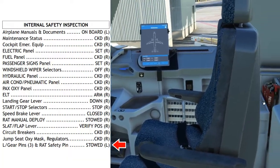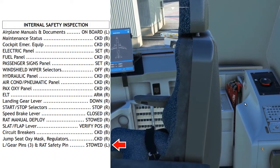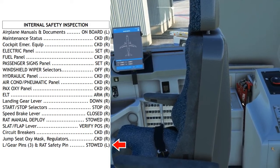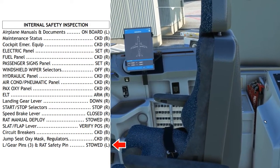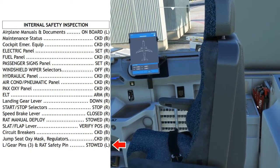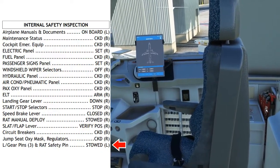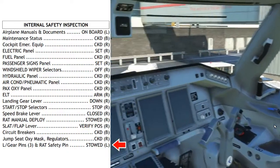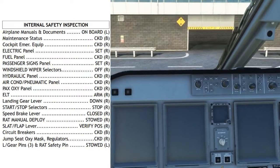Landing gear pins and RAT safety pins: just past the jump seat oxygen, you can see three landing gear safety pins and the RAT safety pin sitting in their holsters. If the aircraft has been towed, the ground crew will often put the three gear pins into the gear to ensure towing is conducted safely without risk of gear collapse without the hydraulic system powered. Make sure all four pins are back here before you go flying. That is the end of the internal safety inspection.